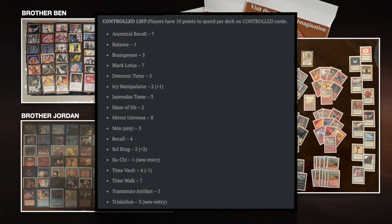Here on the screen you can see the point list itself. Because you can only spend 10 points, you cannot make all the obvious choices. You can't say I'm going to play Sol Ring, Ancestral Recall, Jaymdae Tome, and Time Walk — that's way too many points. Sol Ring alone is 5 points. Mirror Universe is 8 points in multiplayer. So Mirror Universe and Black Lotus together would be 15 points — you can't do that with only 10 points to spend.